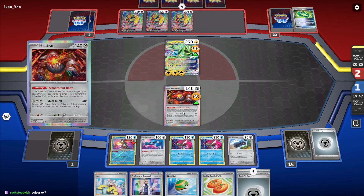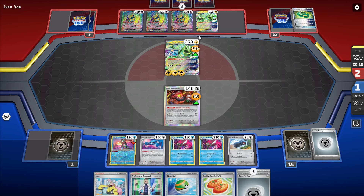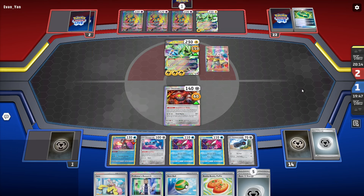If you cut Basculegion it's just like, why not put a Scizor in a Charizard deck instead? Scizor is a good card, but it doesn't belong in this specific list.